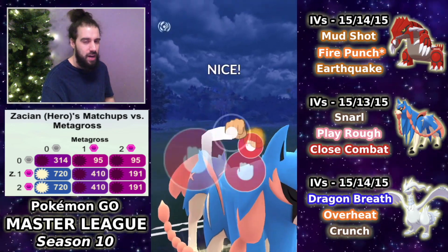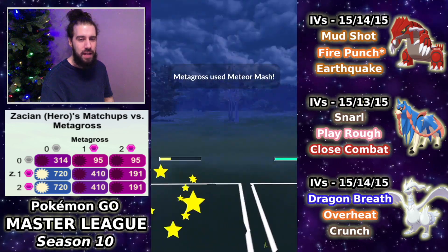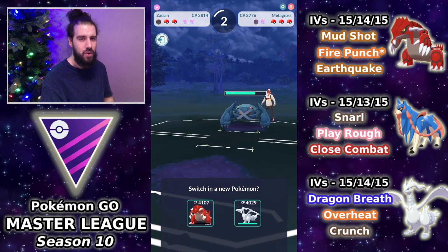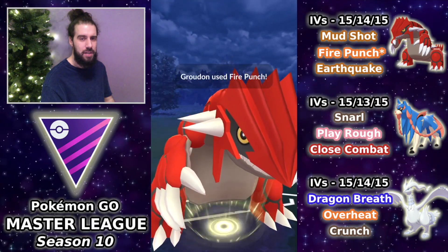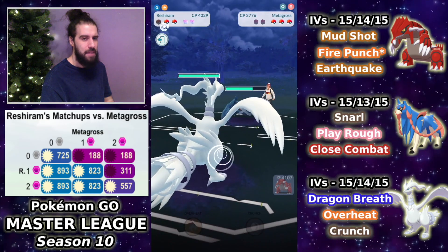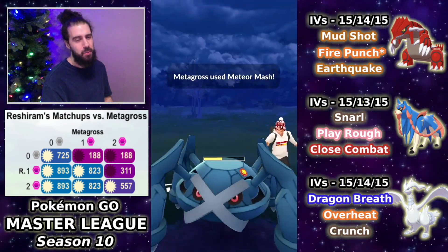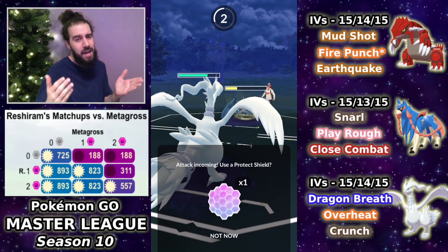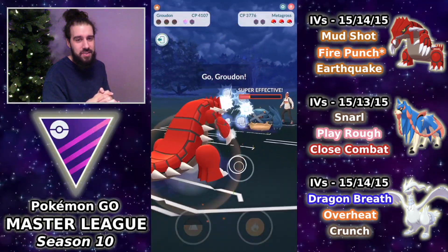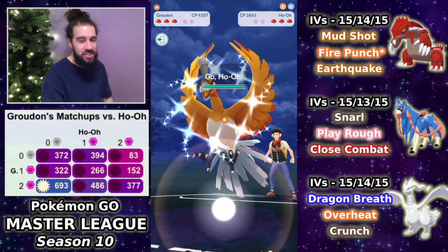I go for Close Combat — we're ahead on energy by quite a bit. The opponent shields, which means we get to a second. I no-shield it and come in with Groudon with a Fire Punch more or less ready. I get off two Fire Punches and then swap into Reshiram. There's a bit of lag. Reshiram with two shields is in a pretty good spot. I call the Meteor Mash and know I need to over-farm in case there's a Ho-Oh in the back. I'm expecting another Meteor Mash and decide to no-shield.